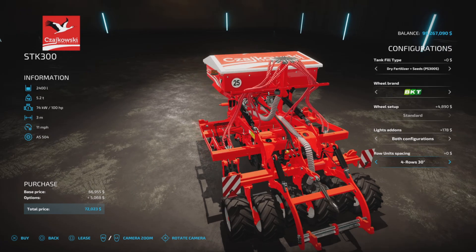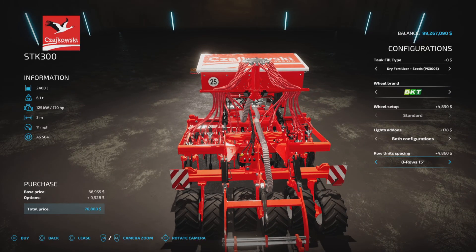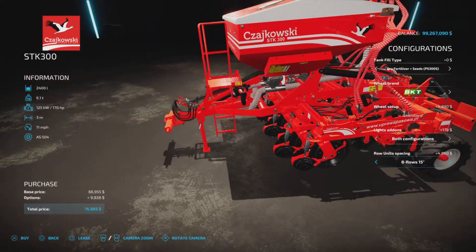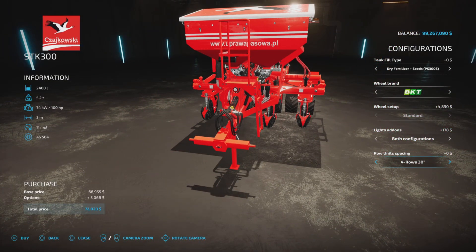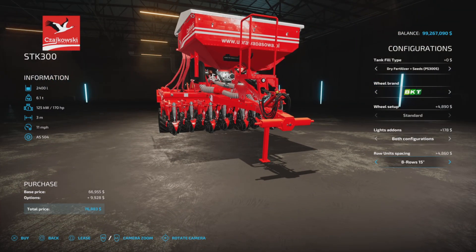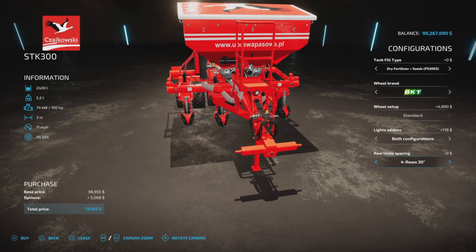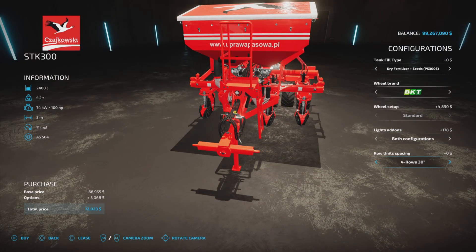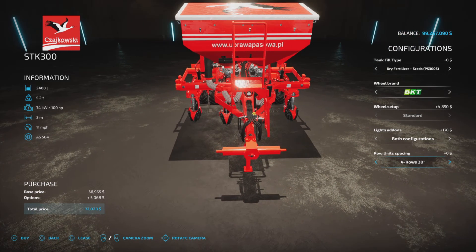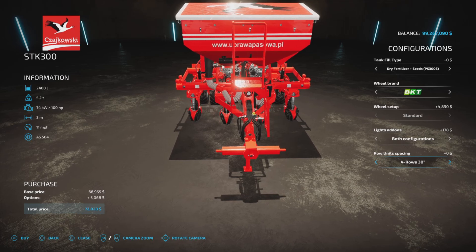Notice the horsepower requirement: 100, 140, 170 for 3 meters — but we're still only doing 3 meters. In real life this is based off a real piece of equipment. However, for the discerning gamer, go with the four-row 30-inch spacing because the horsepower requirement is much less and you get the same thing. Just a tip.